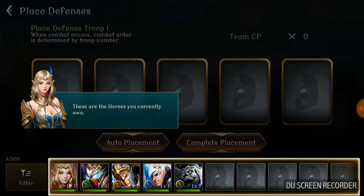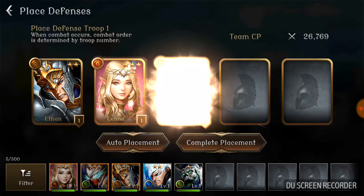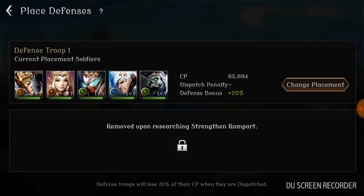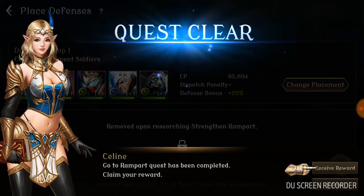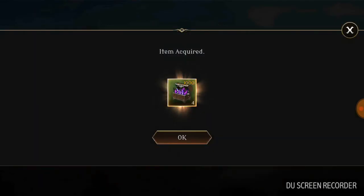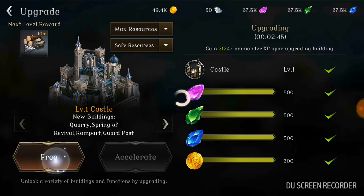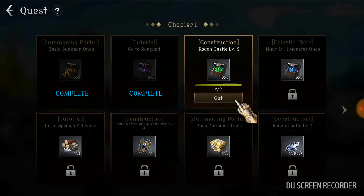Basically this is the defense troop types and auto replacement. Look how beautiful the characters look — that's really cool. Let's go ahead and open this up. Clear the quest reward, tutorial done. Now they want us to upgrade the castle to level two — let's do that. Hit free, done. Receive the reward.